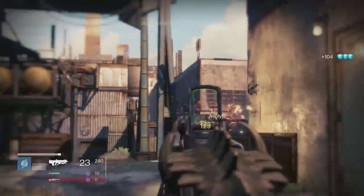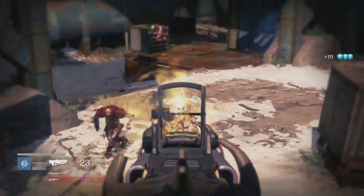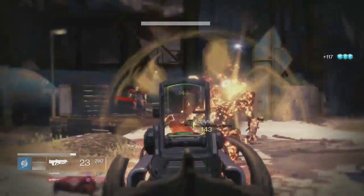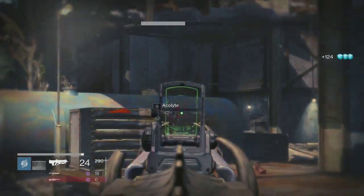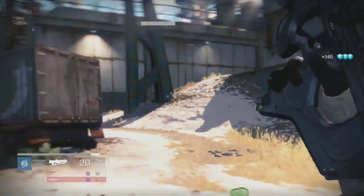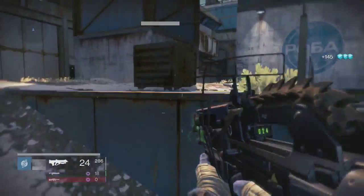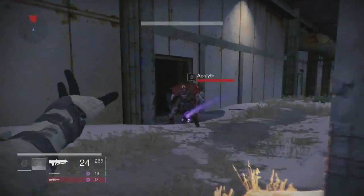Obviously, to get Glimmer you have to be using a Black Wax Idol. One of the downsides of using this Glimmer Farming location is there are no Majors and no Ultras, so you do get less Glimmer per enemy than you do at some of the other locations.